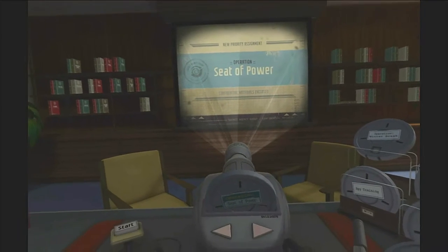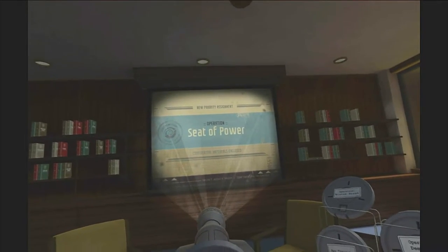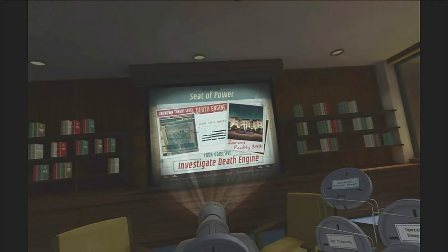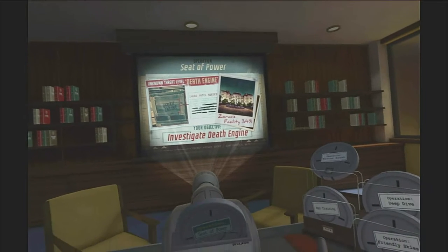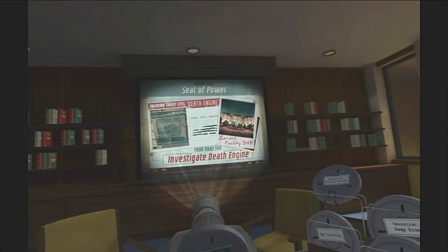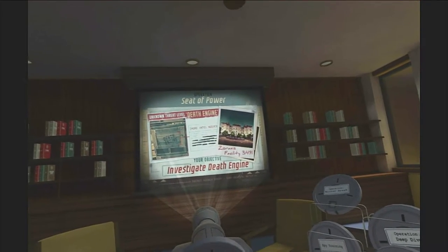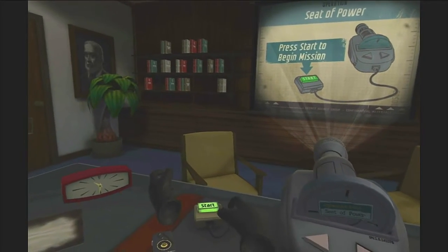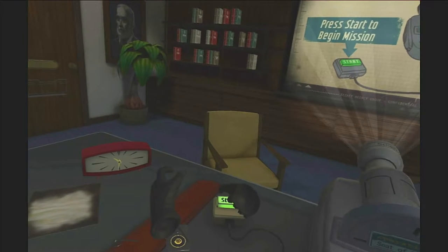It's something called the death engine and you must get more intel on it before — the death what? The death engine. So you can start now. I think this is the conference room level.